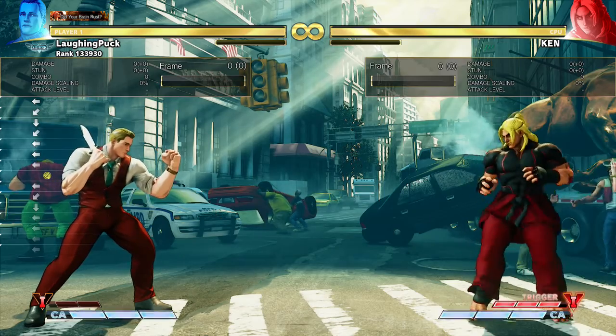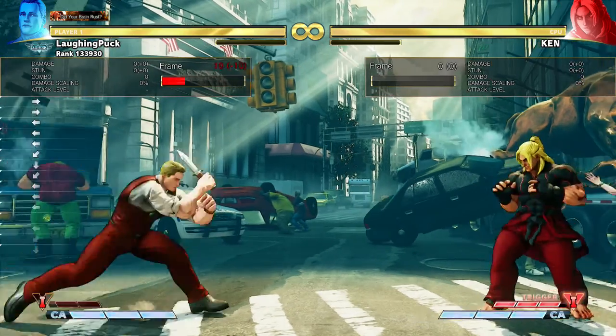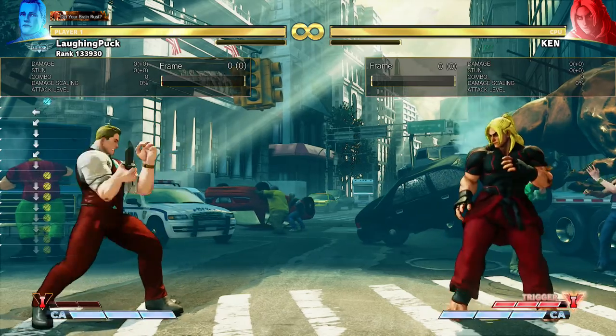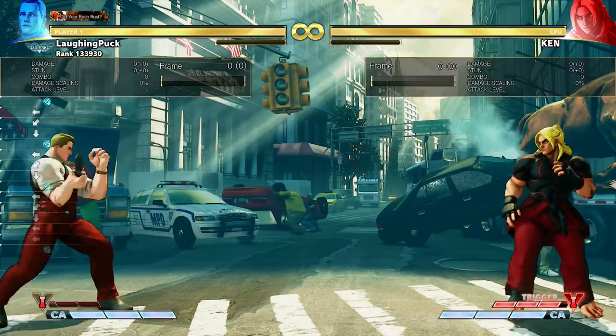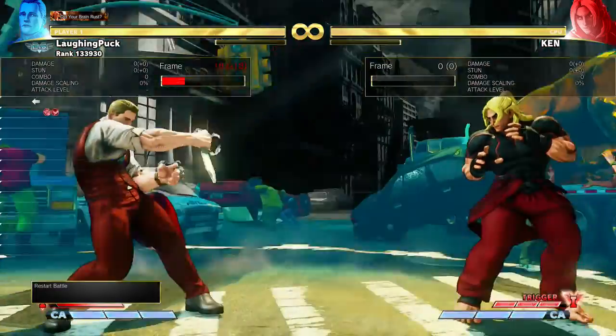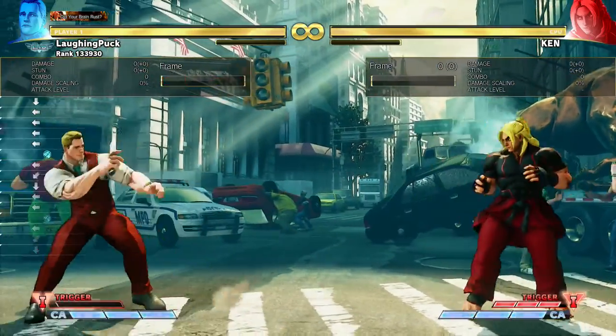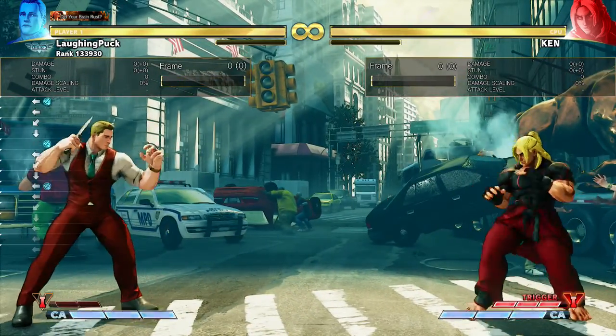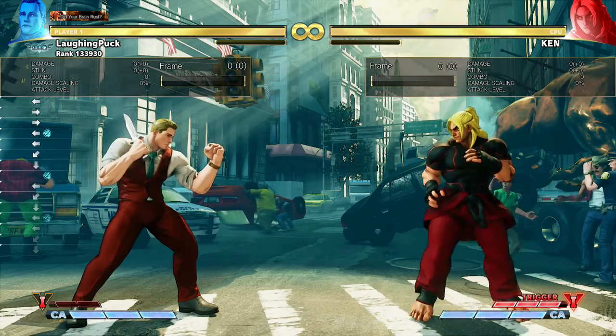Once you've run out of trigger, you can still do the same normals, but you no longer get the special inputs. So if you input the lunge, you won't be able to do it. You can still throw the knife, and you can still use the normals.